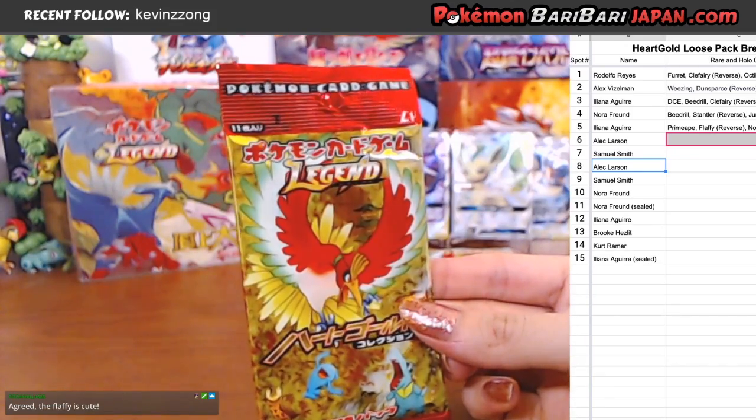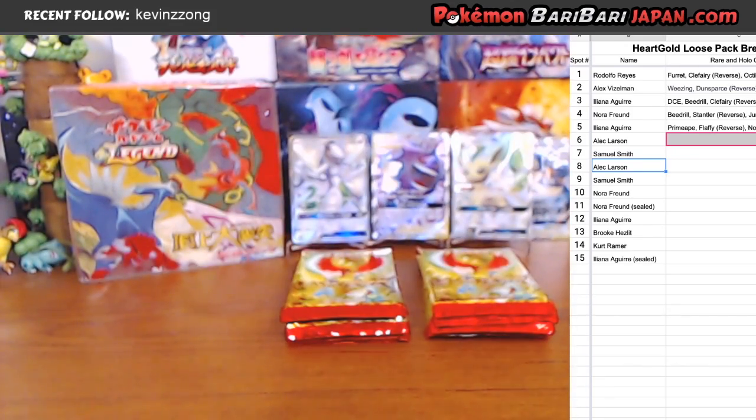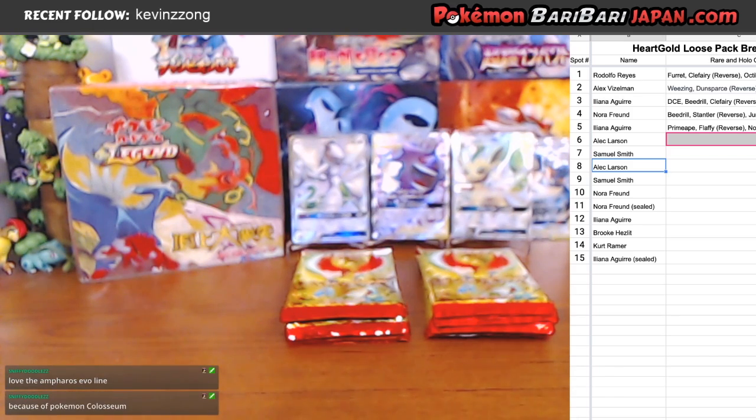How long would a package take to Brooklyn, New York from Japan? It depends on the type of shipping used. I use a type of shipping called airmail — not standby airmail, like actual airmail. Usually seven to fourteen days. I'd say the average is about ten days, maybe nine days. But it completely depends on a lot of things.